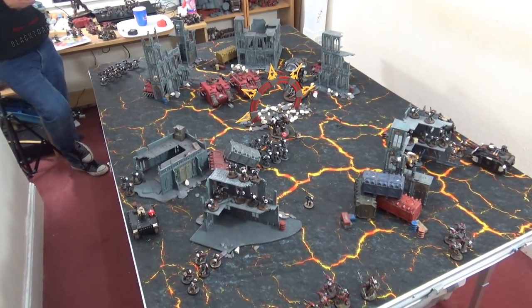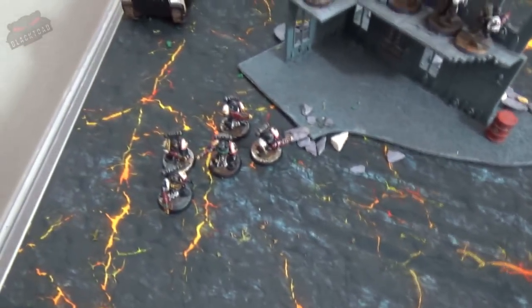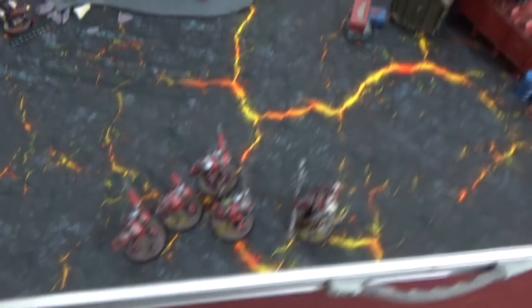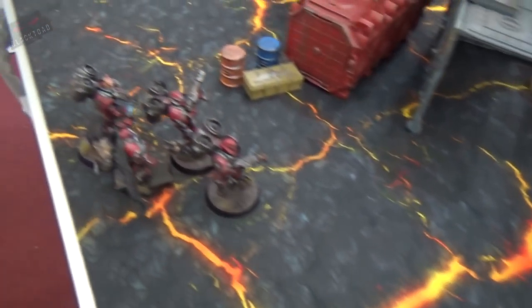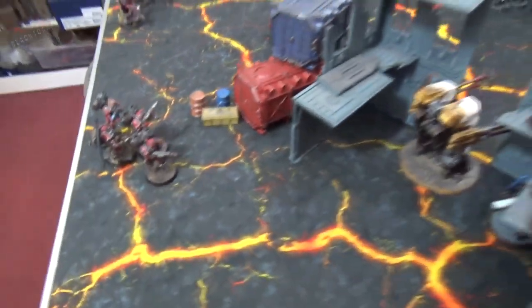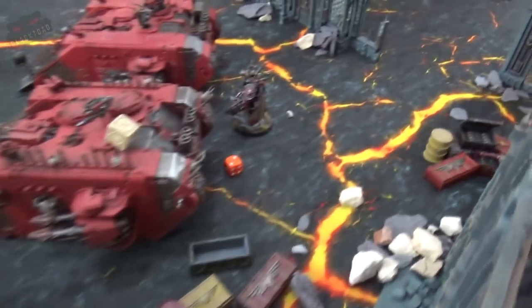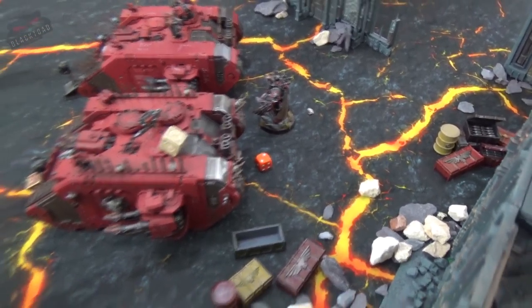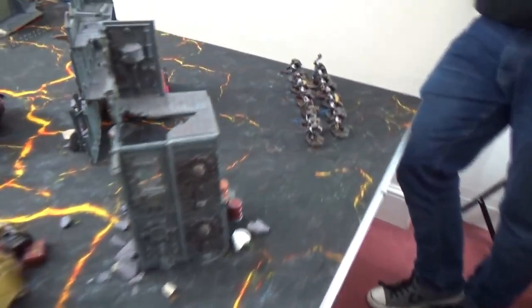Templars turn two shooting: it took all available firepower — grav guns, a lascannon, and even the Emperor's Champion's bolt pistol — to kill just one terminator. The Deridio and plasma Sternguard wipe out the warp talons and one raptor squad, and chip off one raptor from the remaining squad, slowly depleting the Vulture's retinue. In the centre, everything fires into one Land Raider, bringing it down to two wounds. The Vanguard's bolt pistols do nothing to the Rhino.